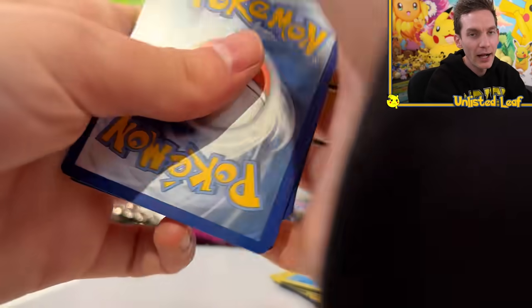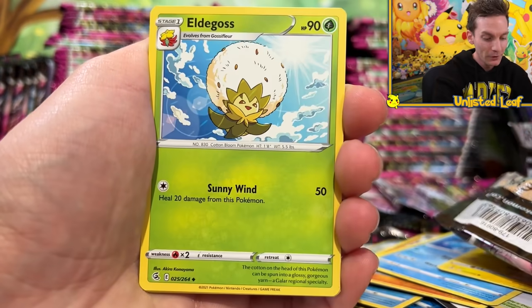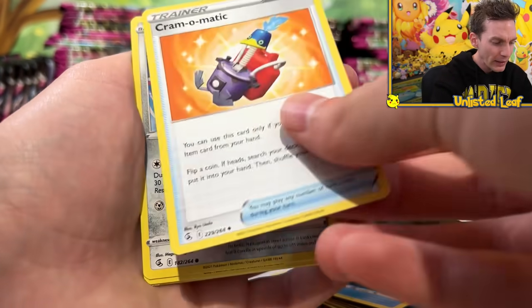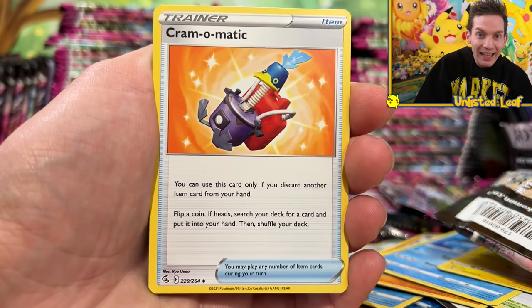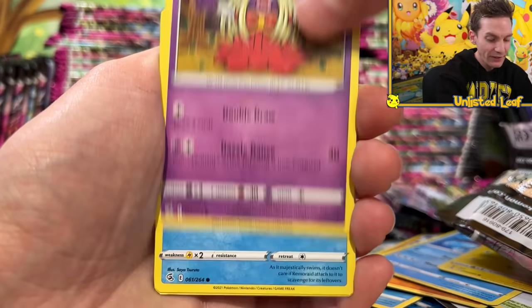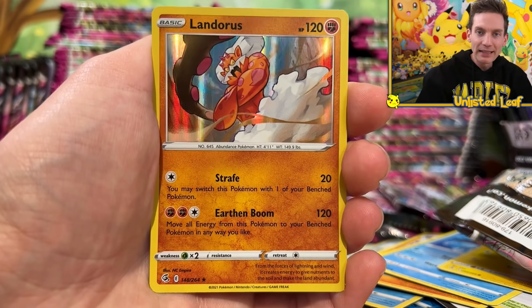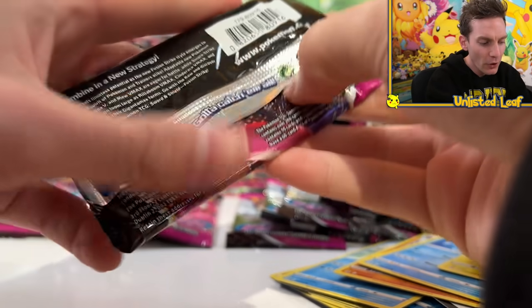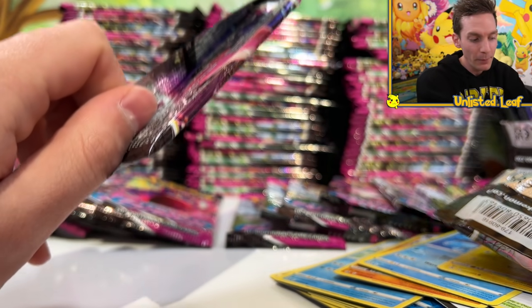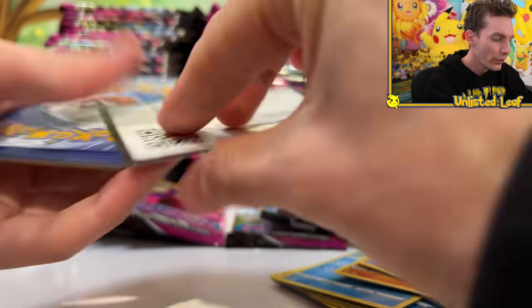I think the bigger problem with the set is not just the hit rates - fair enough, it's hard to get stuff, sometimes Pokemon do that. I think what really plagues the set more than things being hard to get is the fact that you can still weigh the packs. No one knows if the Pokemon Company actually made an error, because the black border codes mean you're going to get something and the white border codes mean you're not getting anything.